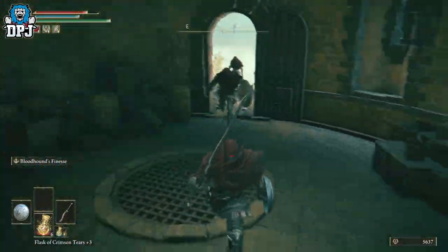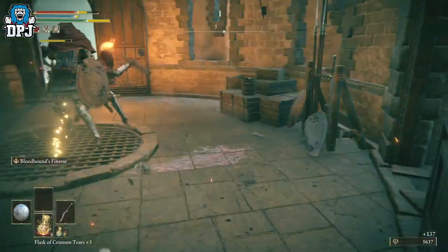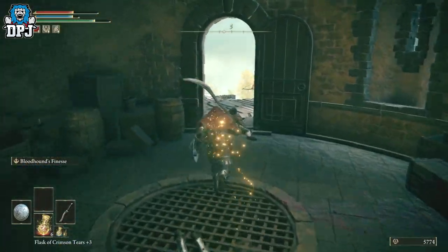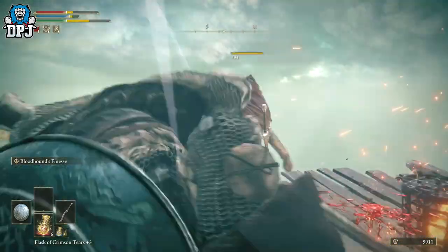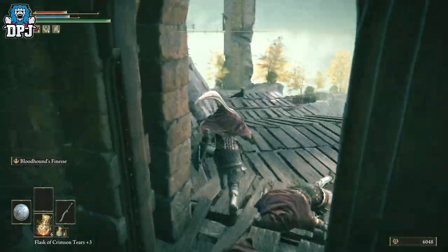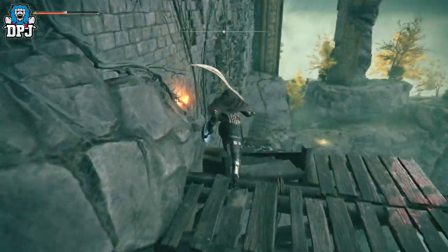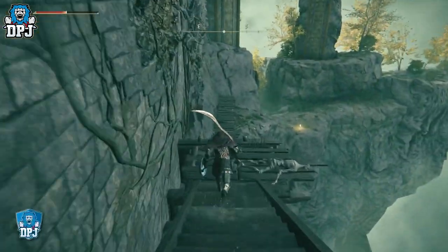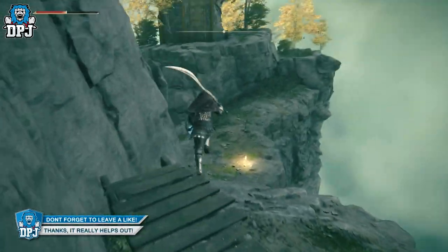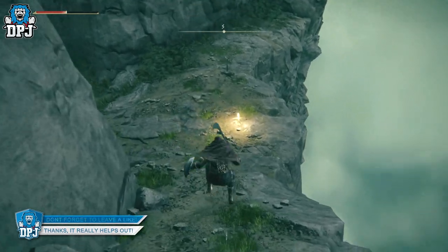I actually killed all three of them at the same time with one blow and had two pieces drop. These guys are quite easy — they don't hit hard or anything — so you should be relatively fine. If you can take out Margit, you should be able to kill these pretty easily. Just keep doing it, rinse and repeat — back down the hill, touch the grace, go back up, kill them, rinse and repeat.